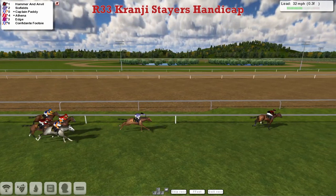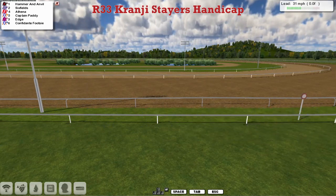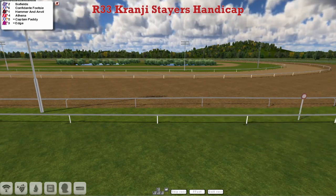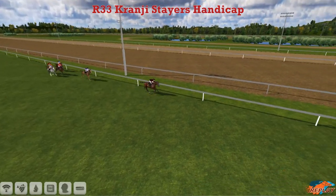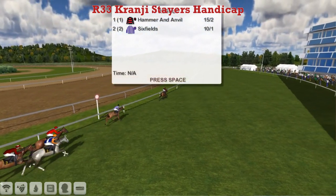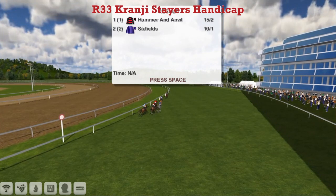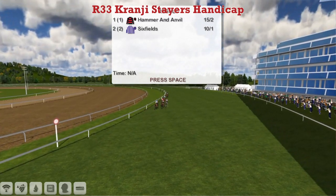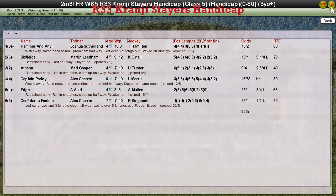And Hammer and Anvil is going to take this one. Sixfields will go round again in second, then Athena is third, Captain Paddy fourth, Edge fifth. That was a pretty uneventful Crangy Stairs race, but Joshua Sutherland won that one pretty cosily. I'm sure that will be looking for one of those long distance races at Ascot next week — hopefully it gets weighted out of the ones that I can get in. Hammer and Anvil taking it for Joshua Sutherland. Sixfields was second for Martin Leatham, third was Athena for Matt Cooper, Captain Paddy for Alex Cherry was fourth, and Edge for Adam Mold was fifth.